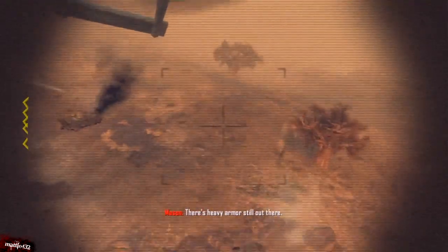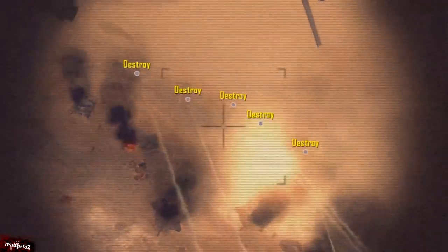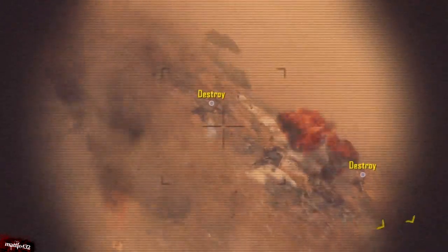Then the pilot does another pass and you have to take out a further five, I think. Not particularly tricky at all really.